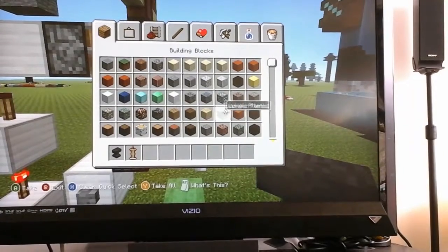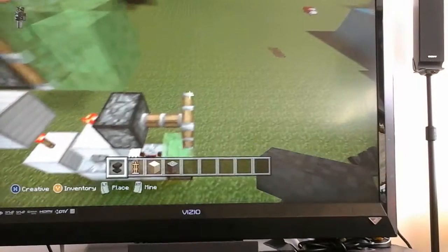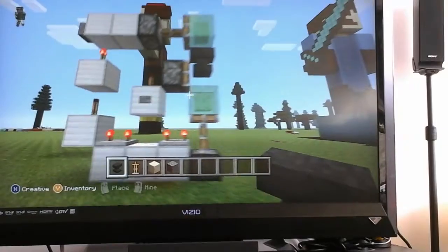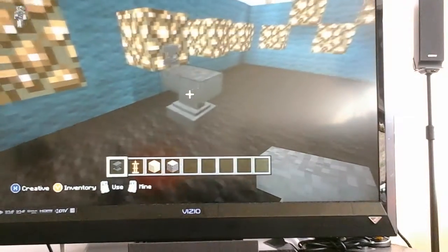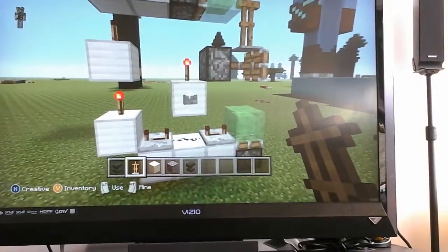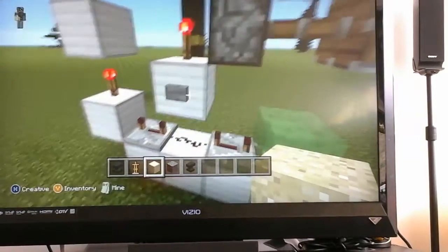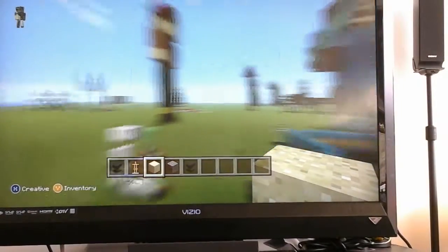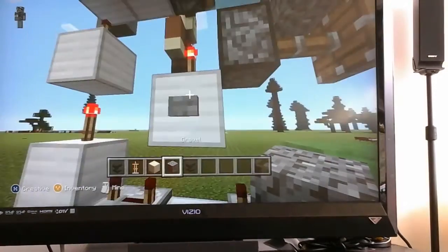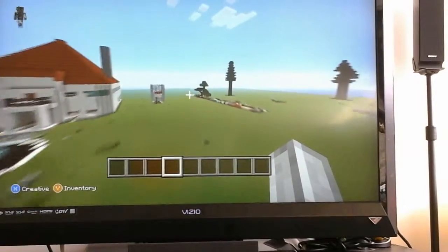An armor stand, sand, and gravel. So you place the anvil here, you press this button, and then it'll shoot it like that. And if there's another anvil in the way, it'll just crash into the other anvil and then break like that. And then the armor stand, sand, and gravel. So that's it in action.